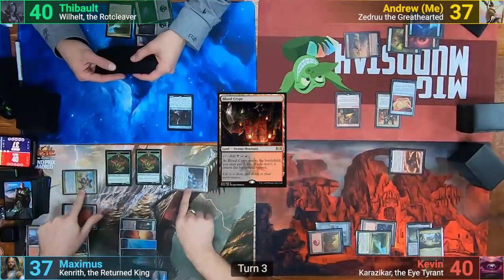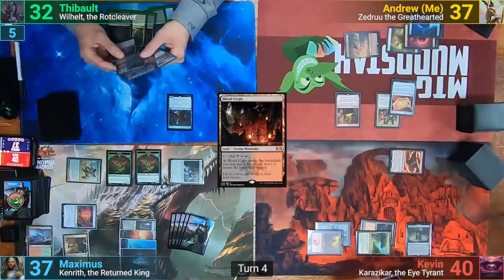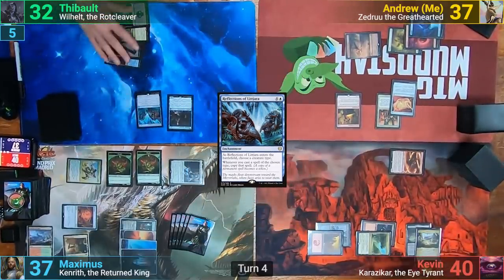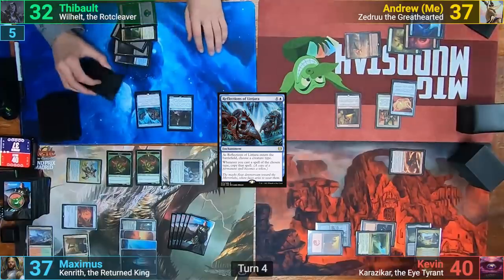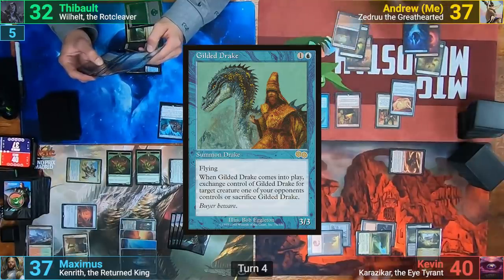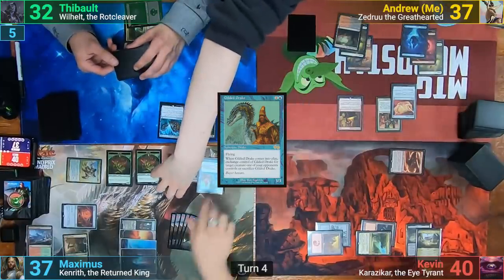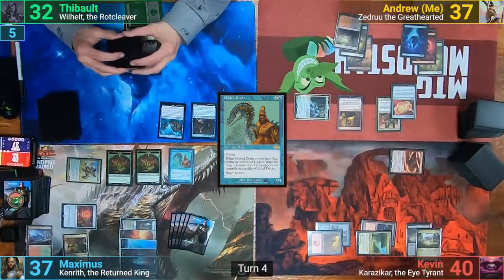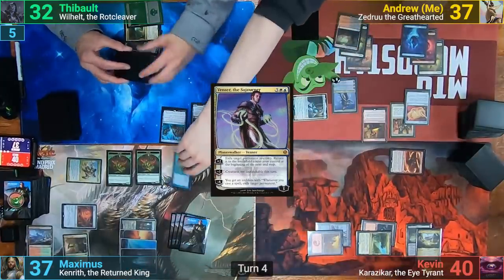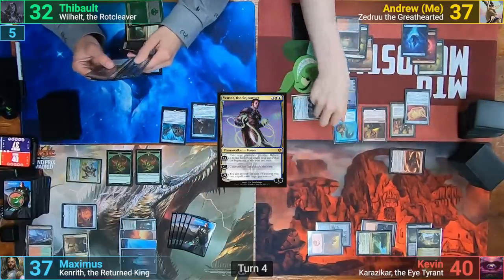He swings both at Thibault, who takes the hit, dropping to 32 and noting 5 commander damage. Thibault draws for turn and plays Reflections of Lejara — a card I love to see but have yet to cast — naming Zombies for obvious reasons, and passes to me. My turn has me playing a Bloodstained Mire and casting a Gilded Drake, stealing Kenrith the Returned. My second spell for turn is Venser, who I uptick to exile the Drake until end of turn. The Drake comes back and I steal the Poppet Stitcher, passing to Kevin.